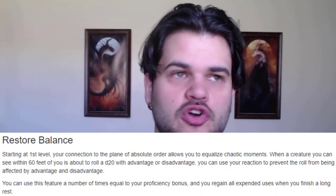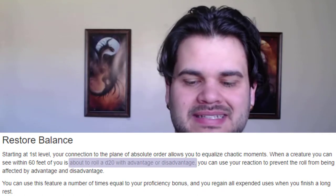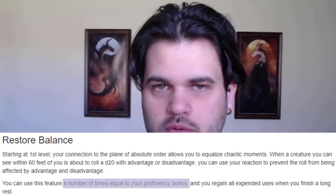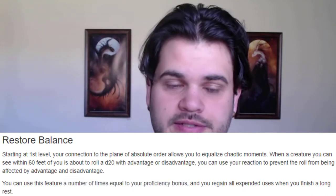Clockwork Soul comes with some features that are going to help us keep our team alive. At level one we get a feature that allows us to turn our enemies' advantage into a base roll and our allies' disadvantage into a base roll, so we kind of even out the playing field. We do this a proficiency bonus number of times per day as a reaction — it's kind of like an aura around us — so that's going to help protect our team or help our offense.